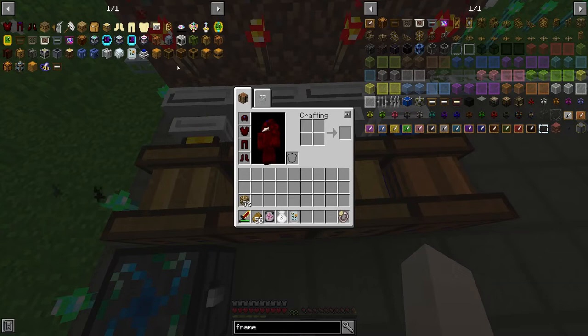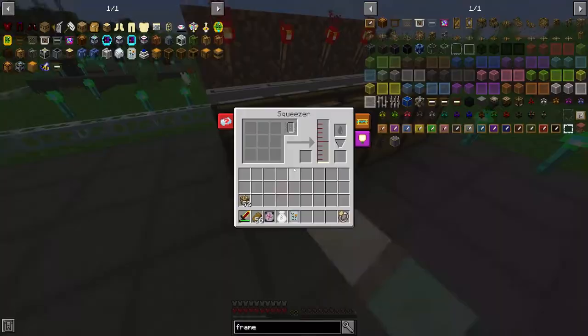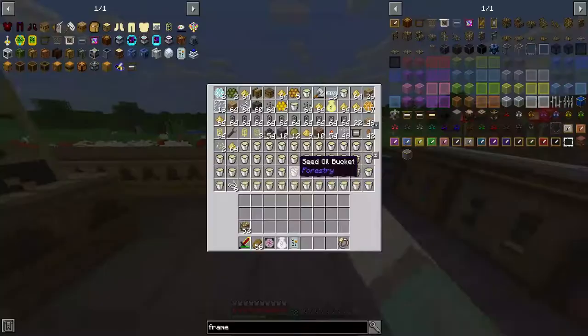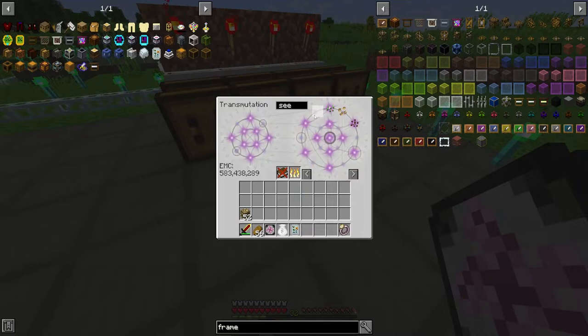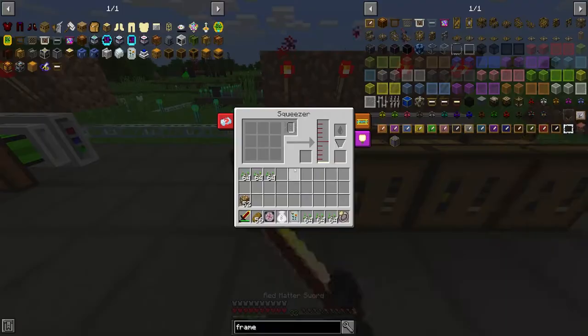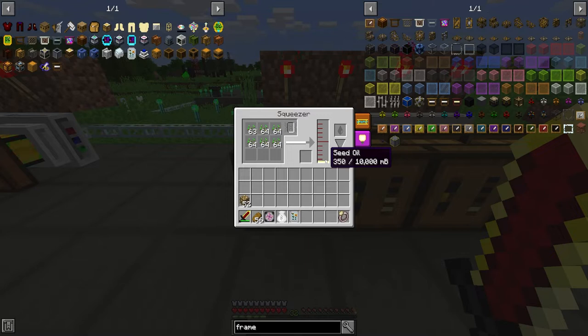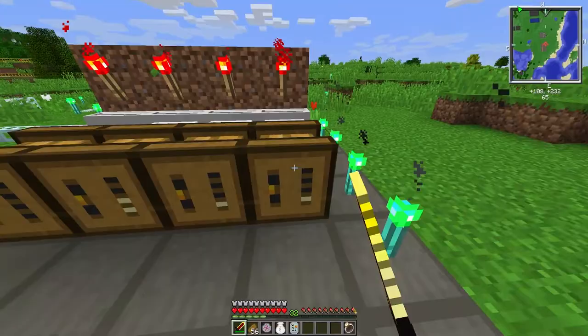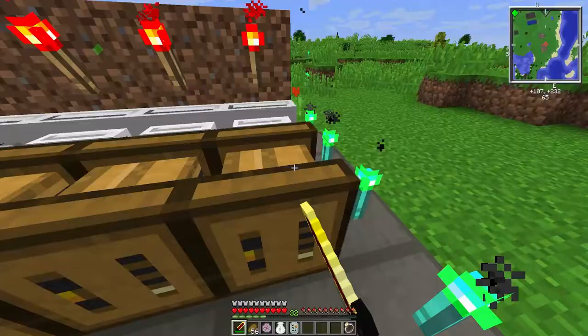There are mainly three machines you'll need — there are a bunch more that Forestry adds, but mainly just three. The first is the squeezer. What the squeezer does is squeeze seed oil out of seeds — pretty straightforward. Every seed you put in gives you ten seed oil, and you need one thousand seed oil to fill a bucket. I've set up a bunch of squeezers here just so I can get seed oil a little faster.